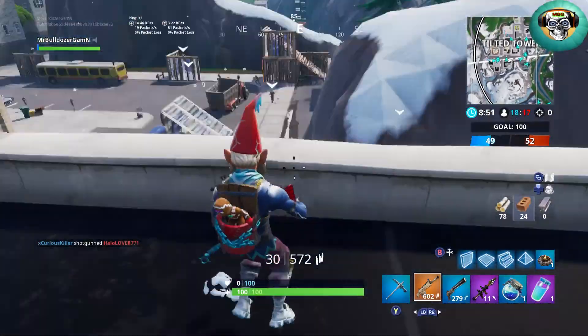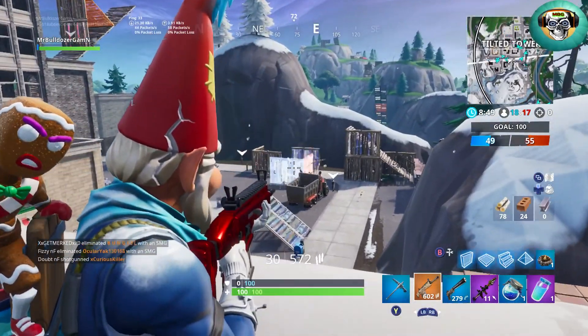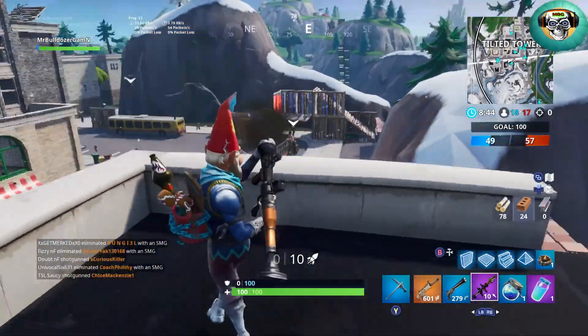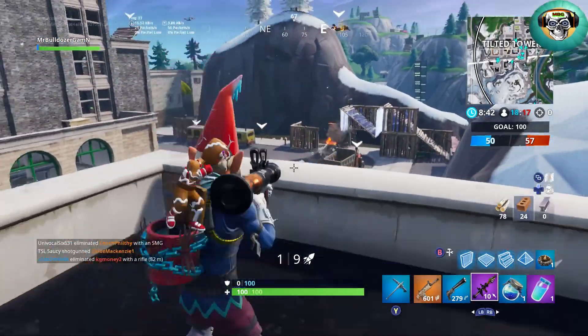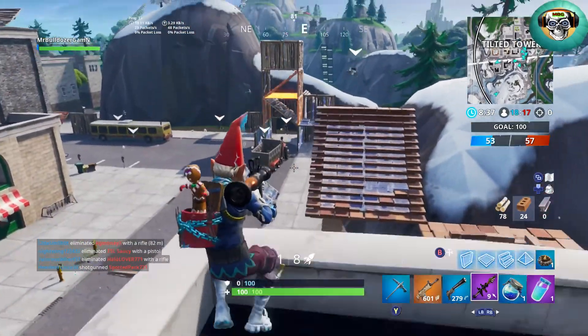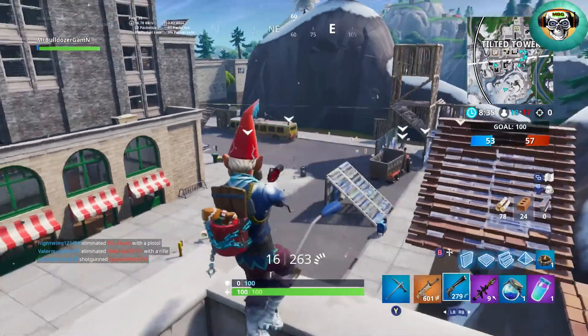Now I'm going to Tilted Towers, running the RPG still. I can see an opponent building right there — building walls — so I'm just gonna start shooting rockets over at it, because you get a lot of points for RPG destruction.